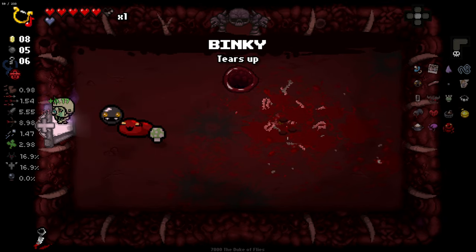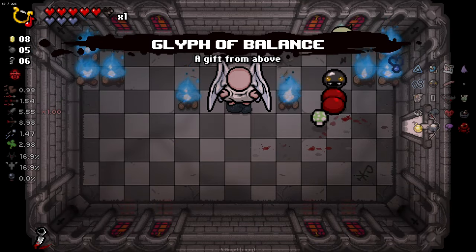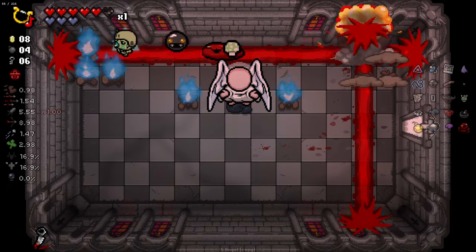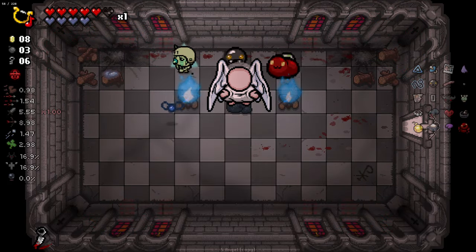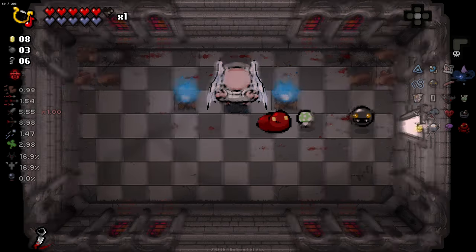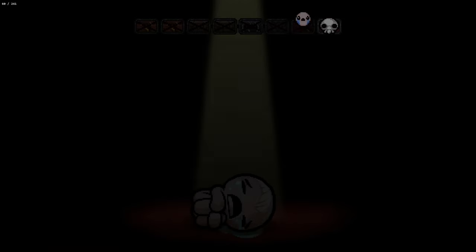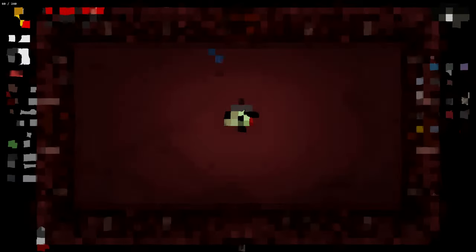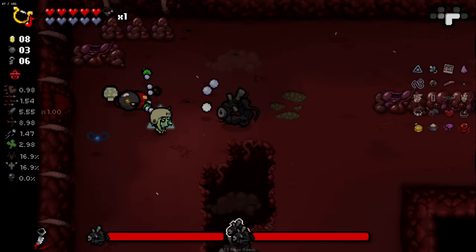Oh look, watch how bad this is going to be. Not terrible. Not what I'm looking for, but it's not terrible. And we're finally looking good on the soul heart front. That angel deal health-wise was pretty important. Item-wise, Glyph of Balance - it's only really good if you play into it, and I'm not going to play into it, I'm going to be honest.